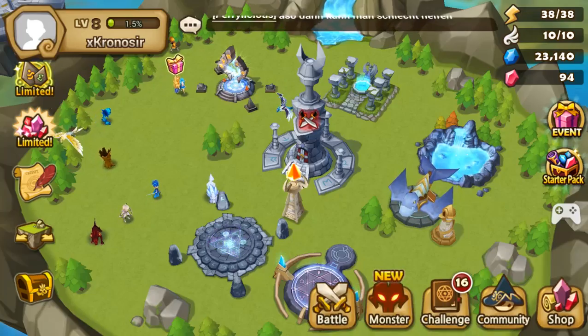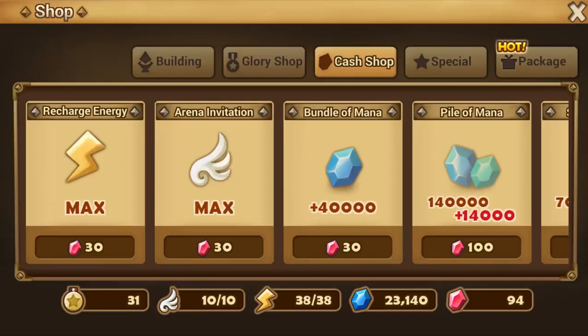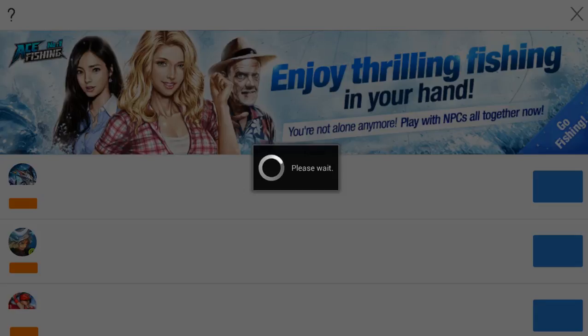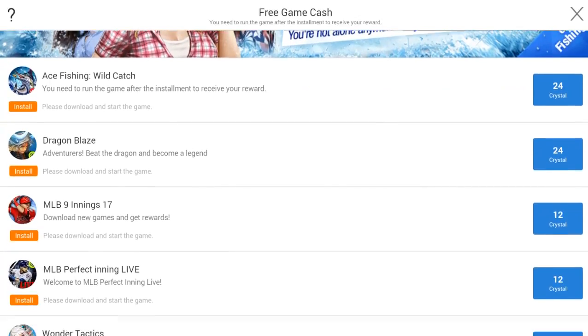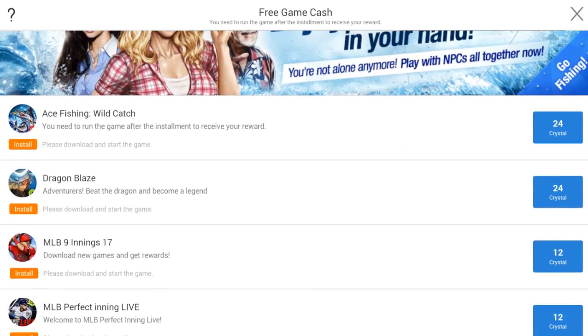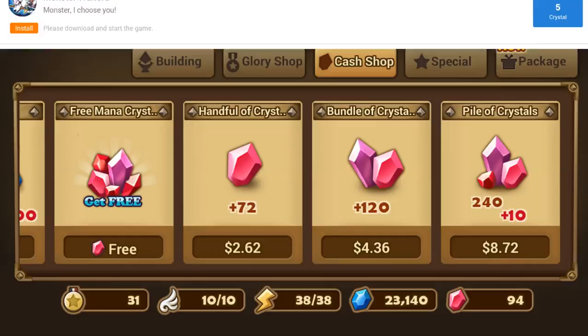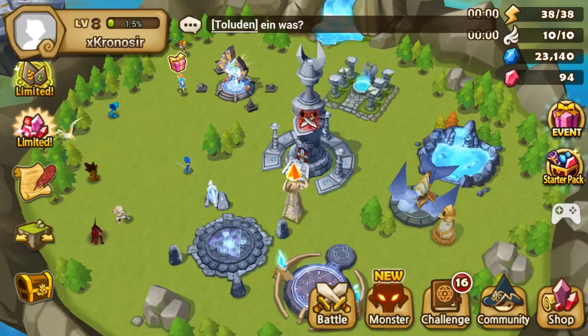There's one more thing you can do for crystals — aside from buying them, there are also free crystals from installing apps. Not many people do this, especially on older phones with less memory, but you can see rewards of 24, 24, 12, 12, 12 crystals, which adds up to around 120 crystals. That's also nice.